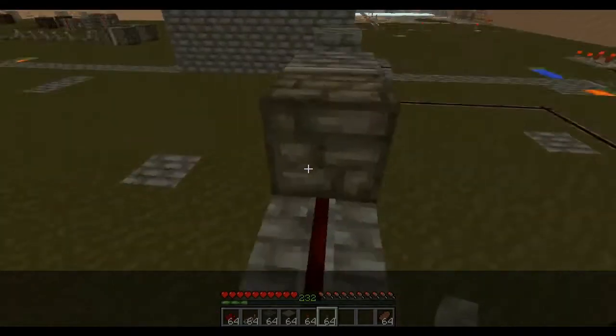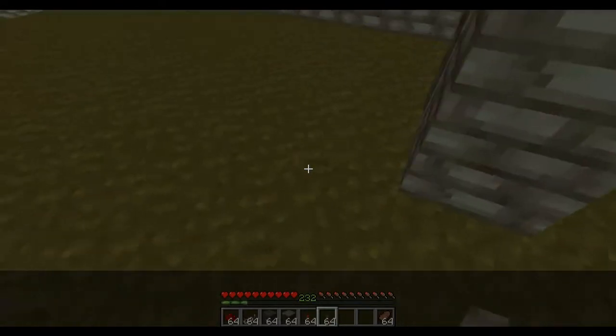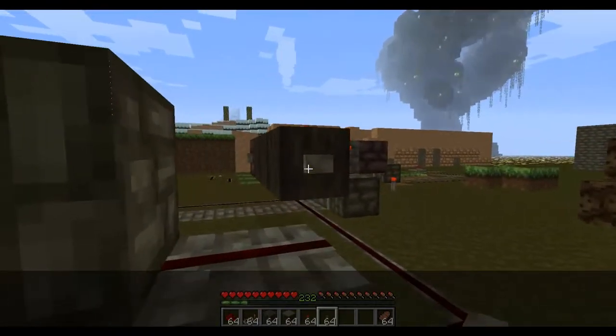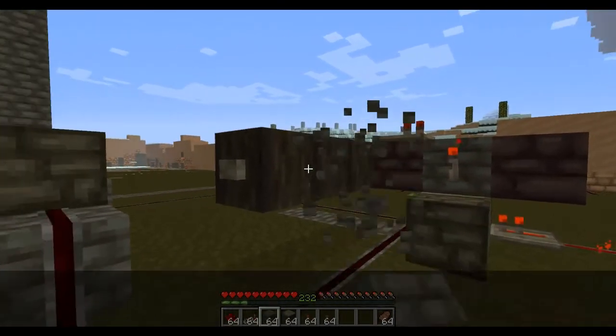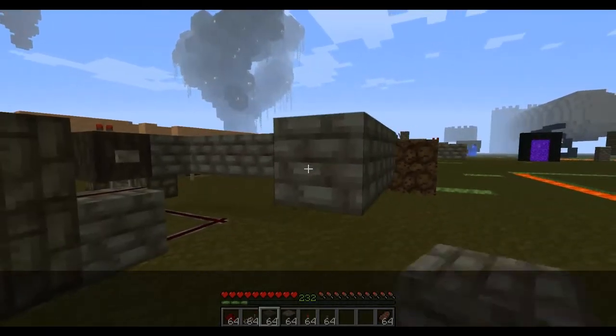And if you want to have another button linked into it — like this is outside and this is inside a house — you want to have it linked inside your house. All you want to do is bring this button all around, like this, into your house or whatever.